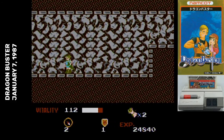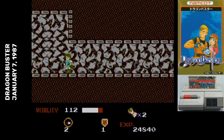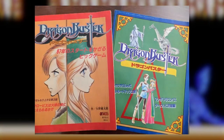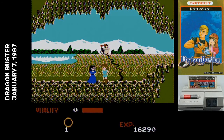In the arcade, killing enemies just gives you score, but in the Famicom version you get experience points, and you do get stronger with about every 10,000 experience you earn. The story is that you're a knight and there's a princess that's been kidnapped by a dragon — or dragons and princesses, because there's a dragon at the end of every stage, and every three stages there's another princess you rescue.